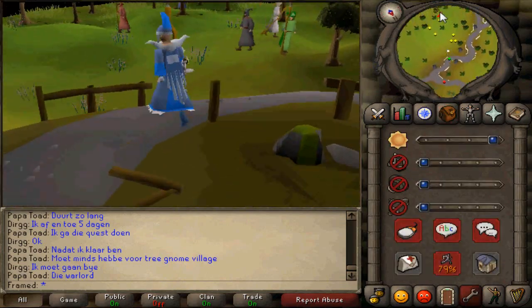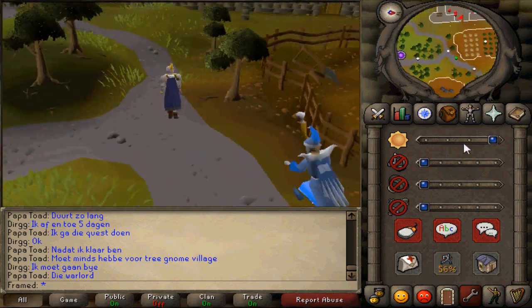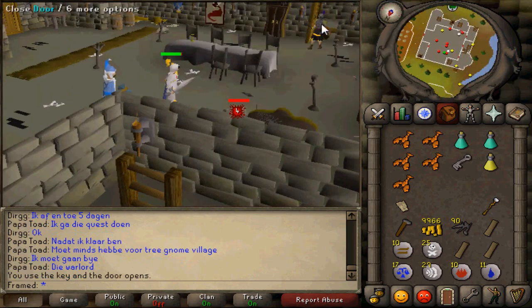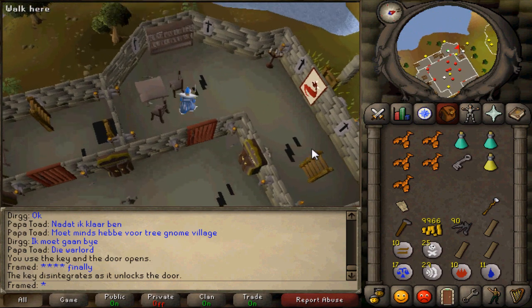Next, head southwest of Falador until you reach Melzar's Maze. First, kill the rats with the long curly tails until you receive a red key, then head through the northwest door at the end and head up the ladder.